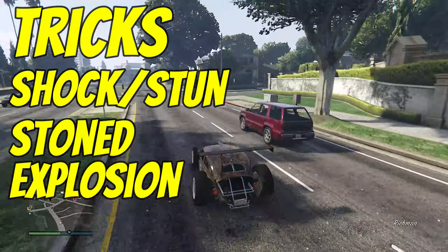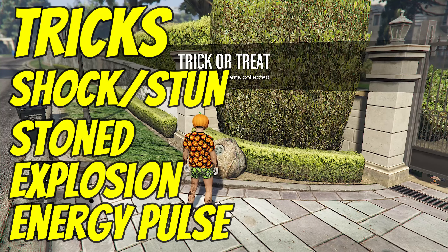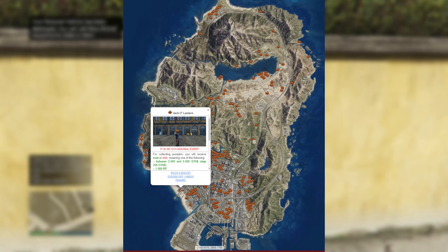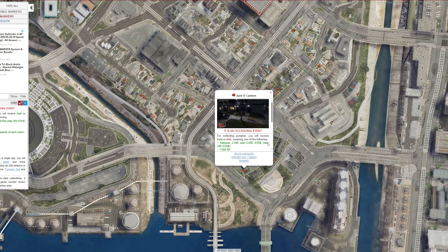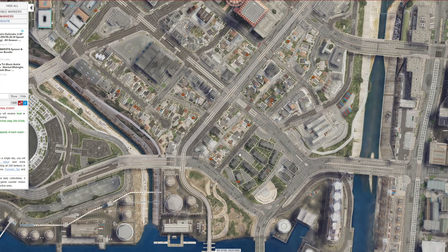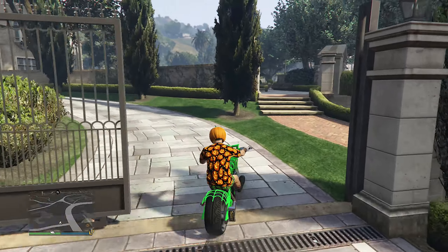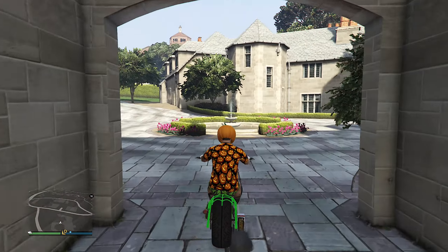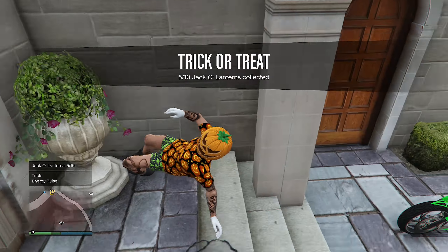You can't do this in passive mode, so if you don't want to die, go into passive mode. For all the locations, I have 10 locations in the gameplay shown here. I'm not going to show all 200 because that would take forever, but here is the map of all 200 on GTAweb.eu — you can zoom in and find exactly where each one is, and even see a picture of it. You can cross them off on the website to keep track.